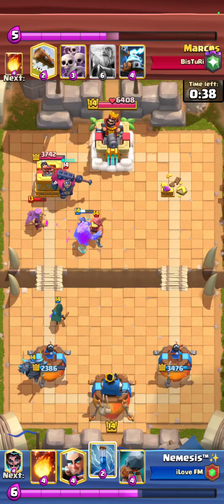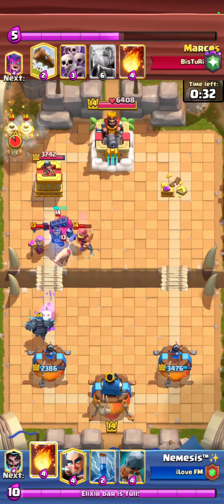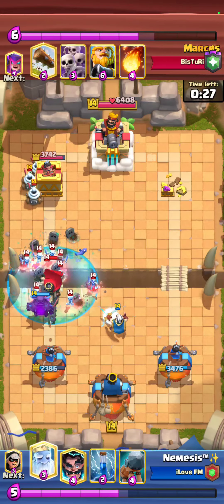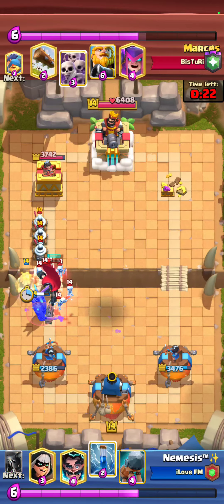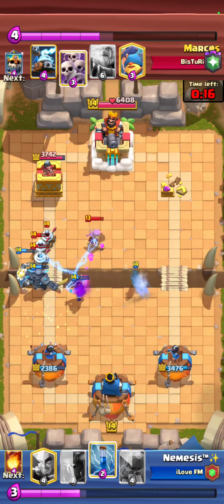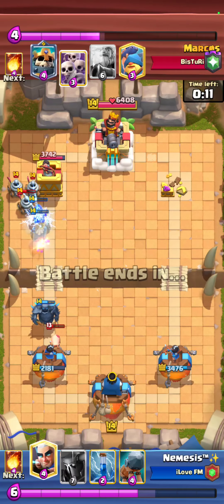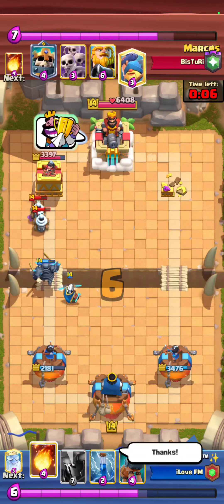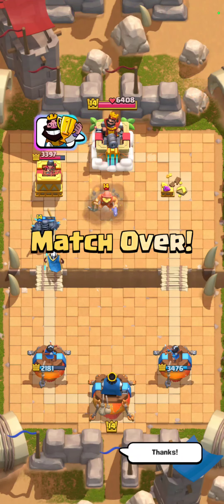I go for PEKKA in the back because there was no other play — if I went for a Battle Ram it would just feed into his troops, and if I Zapped he'd have Skeleton Army. PEKKA was the correct play, clogging up the lane so he can't really RG. I follow with a Royal Ghost and some elixir. This guy is actually pretty salty, and it's funny to BM players when they BM first — that's why I did it, just to get a rise. Let's go to the next game.